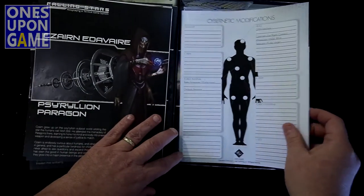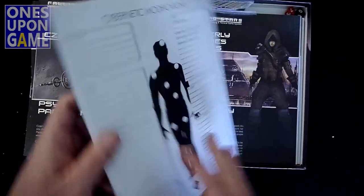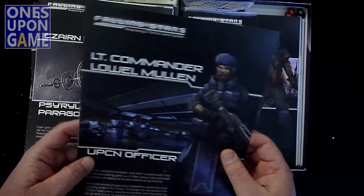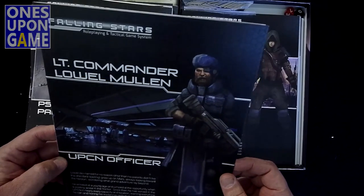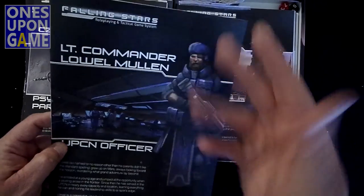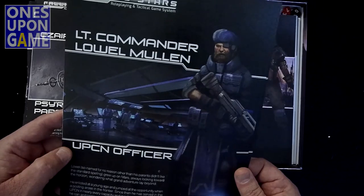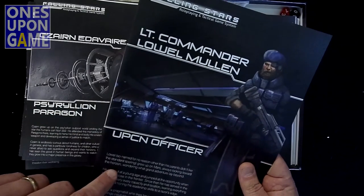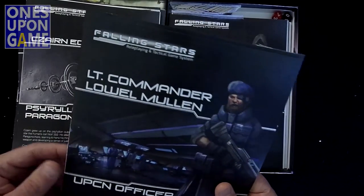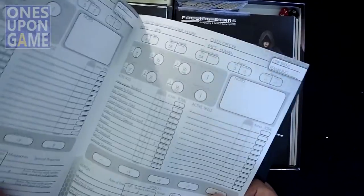Apparently you can add cybernetics, so you can go kind of deus ex on this and upgrade everybody — interesting. Lieutenant Commander Lul McMullen. Scottish. He has an eyepatch and a Scottish beret. He's a UPCN officer and he grew up on Mars. He only gets one L because his parents didn't like the standard spelling. So maybe that's why he uses equipment with two P's. He's got a standard quick reference card and all his stat sheets.